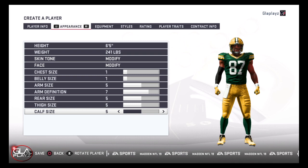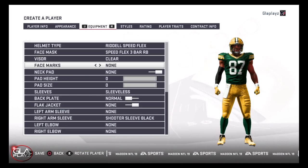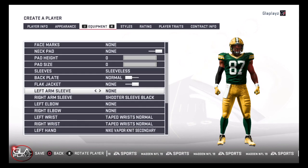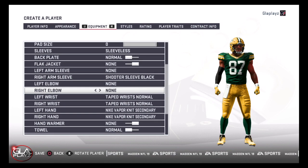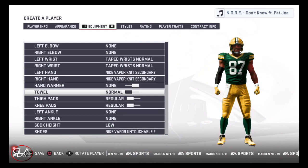He's a good pass catcher, he's super athletic, and he can also block. I've got TJ Hockenson, the other Iowa tight end, rated above him, but I think they're both phenomenal. This draft class probably has about three, four, or five good tight ends and Noah is one of them for sure.